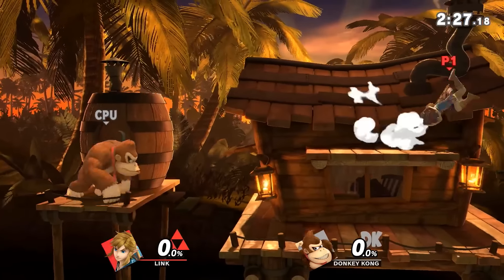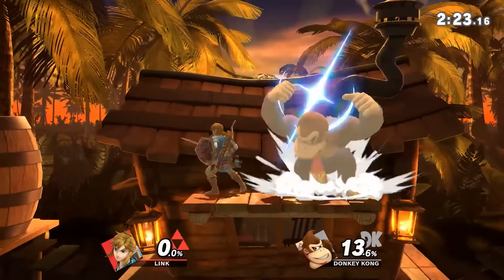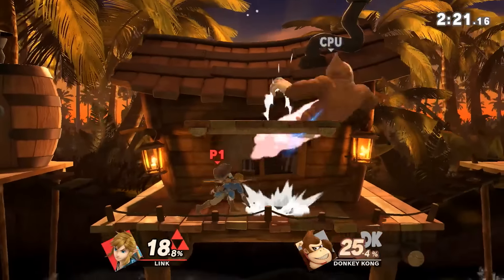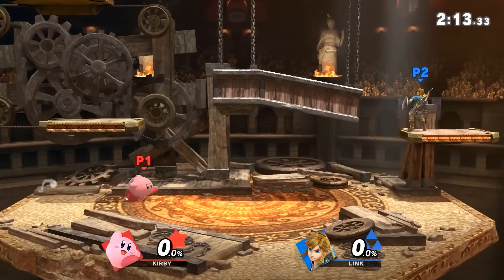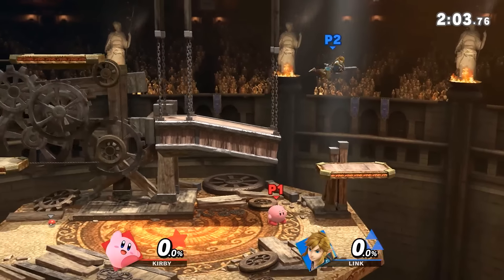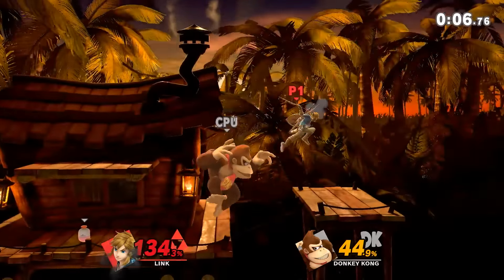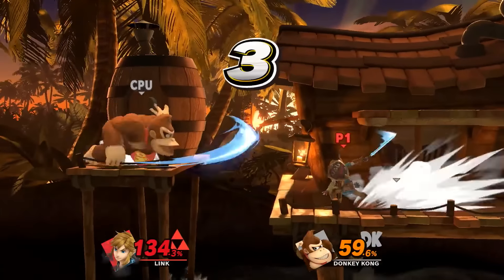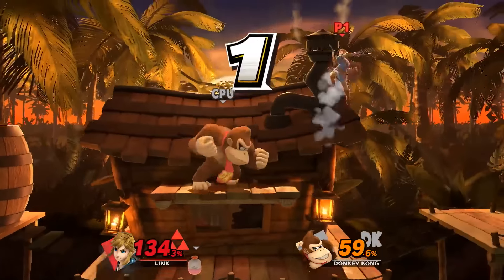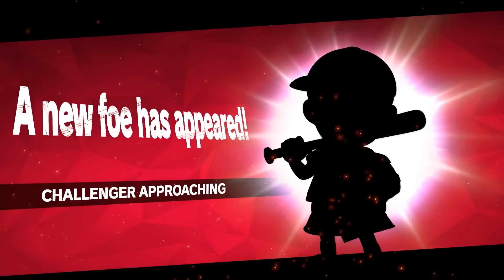Unlocking characters by playing versus games is much faster, but still fairly tricky. It's not based on time played, KOs, or even damage taken or dealt. You also can't unlock fighters just by standing still in a match — if you only run around or only jump, you still won't find new challengers. It seems like Ultimate actually tracks your button inputs and checks to see if you're actually playing, which is why standing still or just pressing one button won't do the trick.